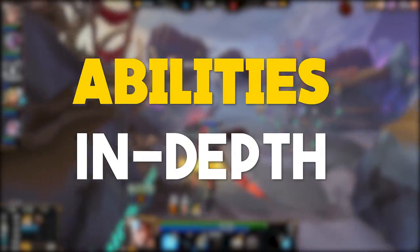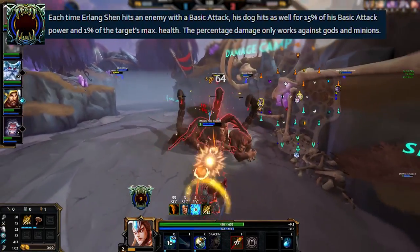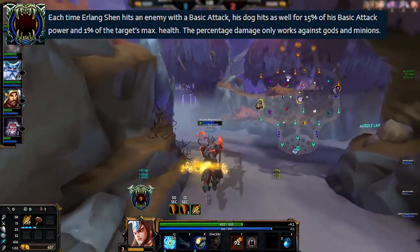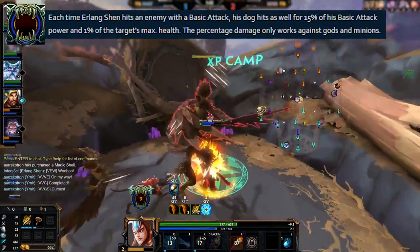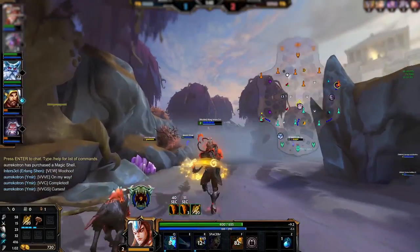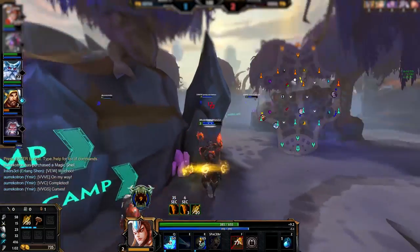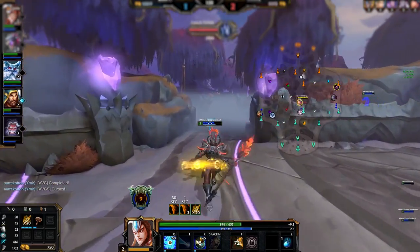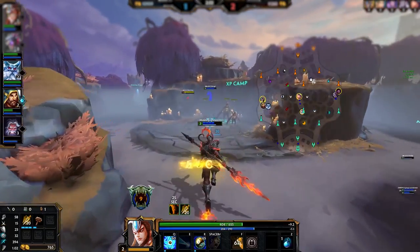Let's move on to covering all of Erlang's abilities in depth. Erlang's passive is his Celestial Dog. His dog will attack enemies every time Erlang hits them with a basic attack, hitting for 15% of his basic attack damage and 1% of the target's maximum health on top of your regular basic attack damage. The percent max health damage only affects gods and minions though, so you won't be doing 1% of Fire Giant's max health on every hit. This passive is just extra damage on your auto attacks, but don't underestimate it — it makes Erlang very powerful especially in the early game.